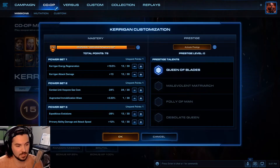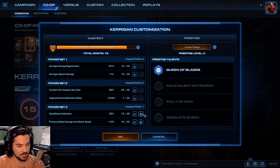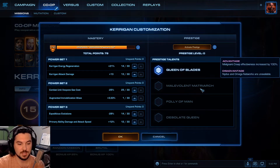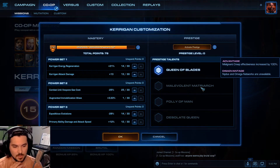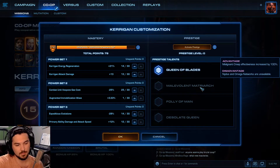Next one we have is Kerrigan. I definitely accidentally hit cancel instead of apply. First one, of course, is Queen of Blades. Next one is Malevolent Matriarch — advantage: Malevolent Creep effectiveness increased by 100%. Nidus and Omega Worm networks are unavailable as a disadvantage. That one might be fine — I don't use Nidus networks often, so that might be good for me.